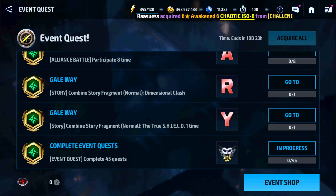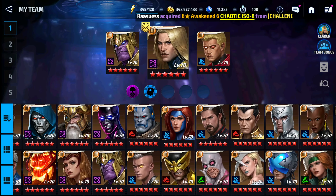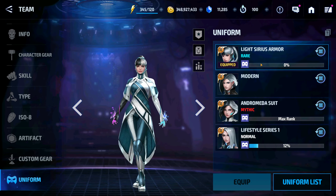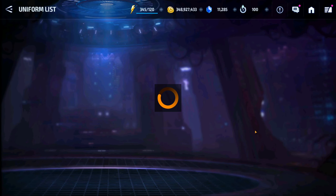That item is very valuable, especially if you have characters in your inventory like Luna Snow, for instance. Luna Snow is a highly popular character — she's an OG character. Unfortunately, she's a paywall character, and what that means is your ability to level up her uniform is going to be dependent upon your ability to acquire her bios.